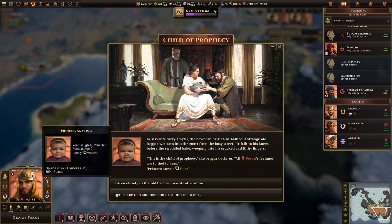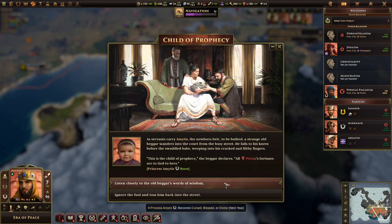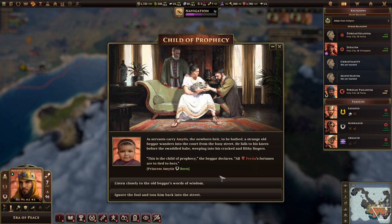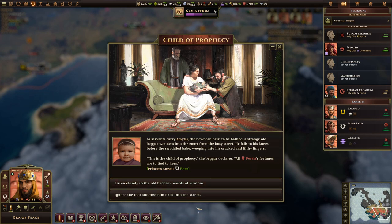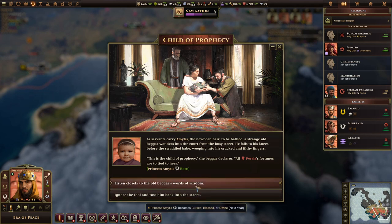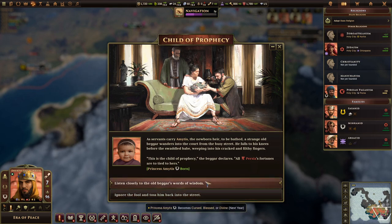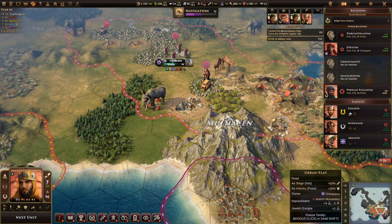We have a new heir — a cute little baby! We get an interesting decision to go along with that: we can have a prophecy foretold about her, which will allow her to become cursed, blessed, or divine. Whether or not that's a good thing depends on what we get. Or we can just ignore the fool and toss him back in the street — but what would be the fun of that?